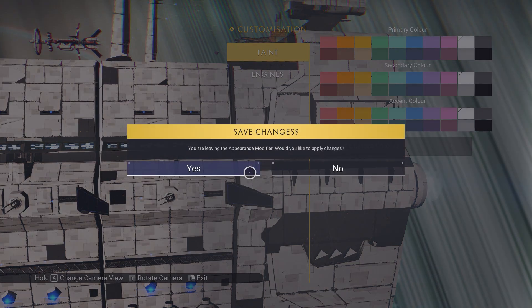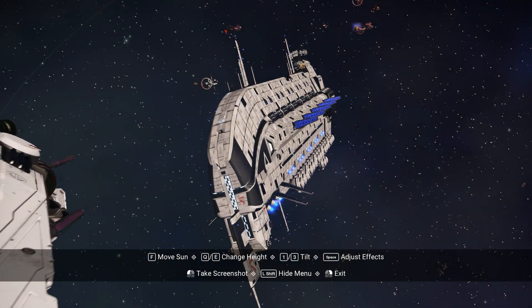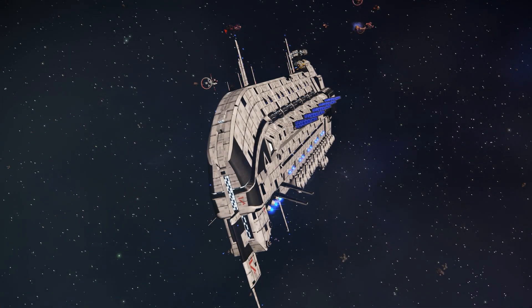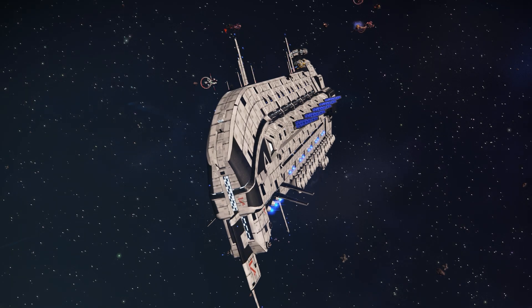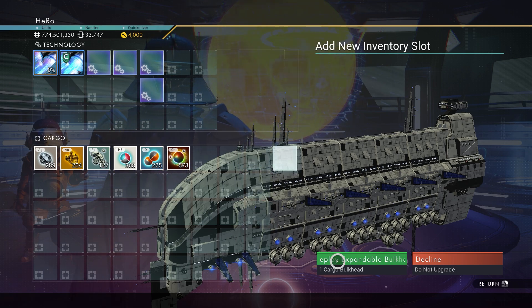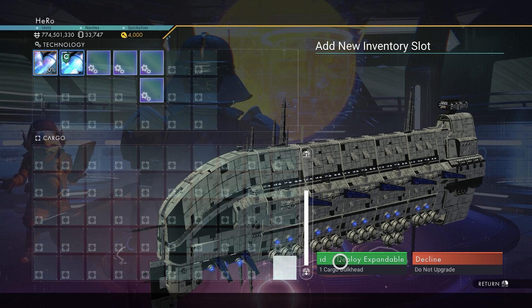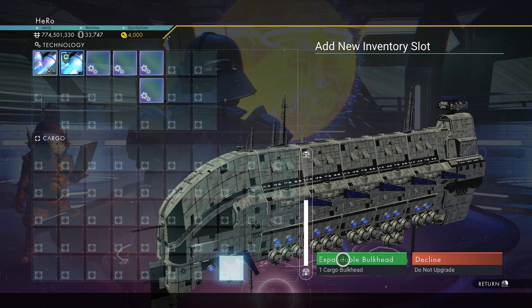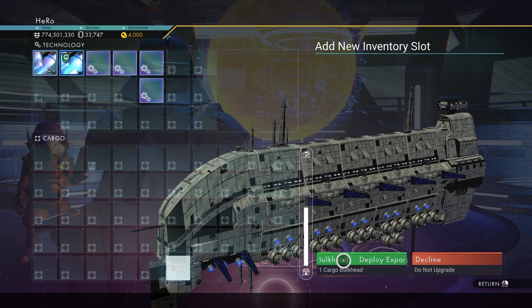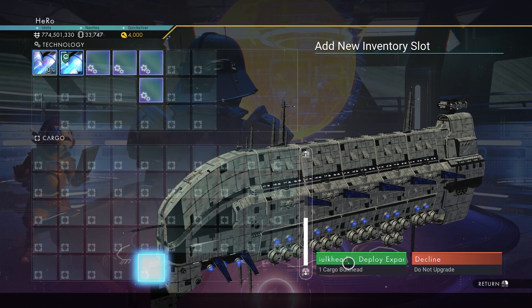I think it looks amazing. Let's see it from space right now — it looks pretty good. You don't have to upgrade the inventory or anything to see the four supercharged slots inside it. After getting the Sentinel freighter S-class, if you want to maximize the upgrades for the freighter, make sure you watch this video — it will show you how. I love you guys, and see you guys next time.